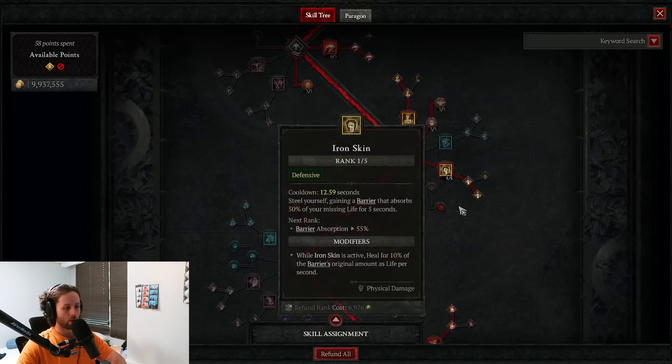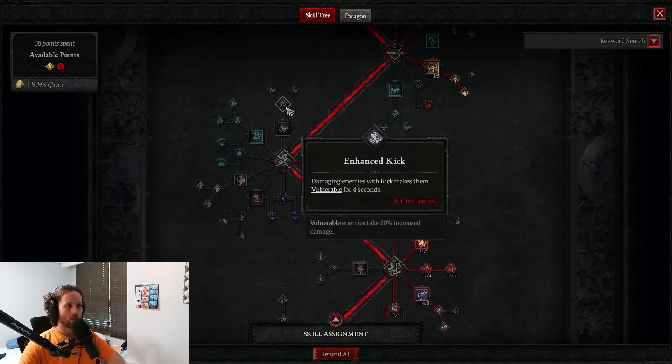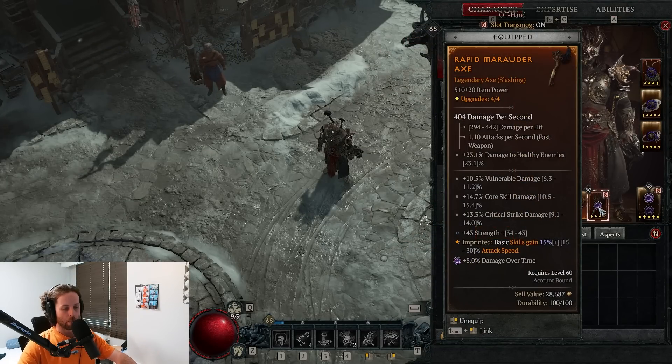Vulnerability is a little more difficult than crit damage because there are more mechanics involved, but it's a very valuable tool. Some early and late game options: Enhanced Flay applies vulnerable when you use Flay. Pressure Point is an extremely low chance to apply it with a core skill. My preferred method is Enhanced Steel Grasp, which grabs enemies and applies vulnerable. A lot of people also use Kick as a single target method. On your paragon board, Exploit applies vulnerability the first time you do damage to an enemy for three seconds.